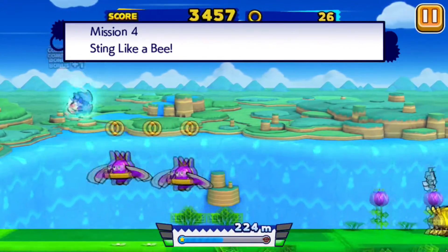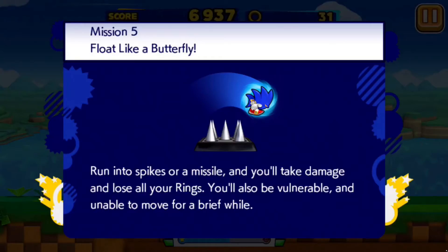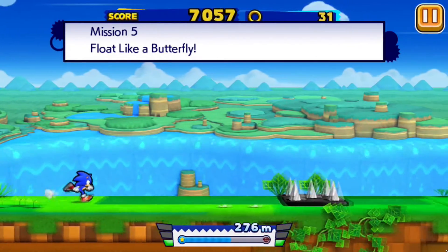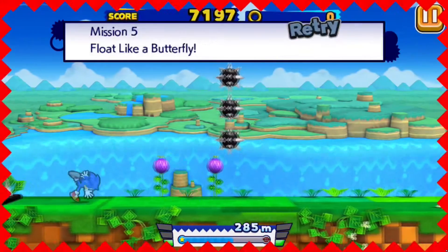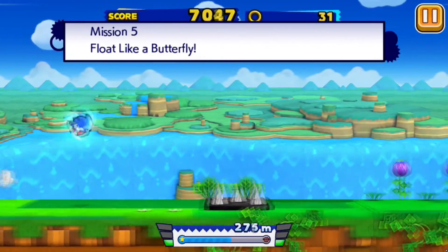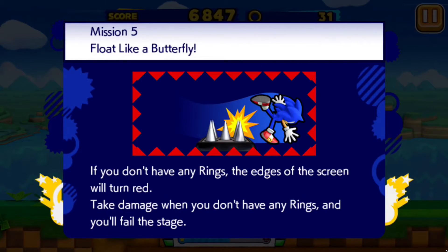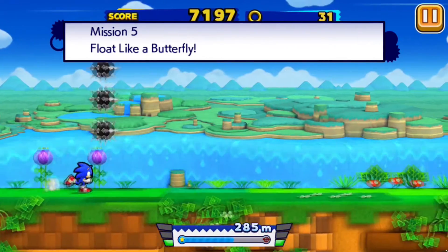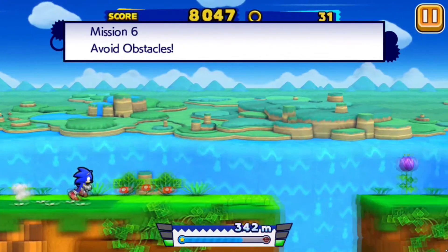Getting combos - of course the more combos you get the better your score is going to be. Then there are some bad guys here. Don't judge me, I was having fat fingers - I was trying to hit the double jump and it wasn't working. I was laughing so hard trying to make this jump and failing every single time. There we go, got it! Awesome.